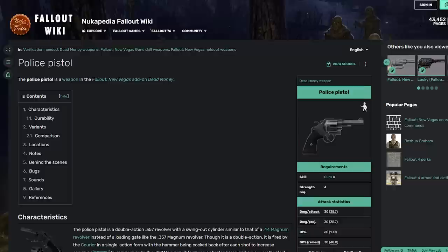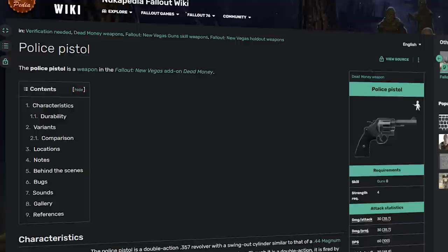One of these items happens to be the focus of this video: a unique .357 revolver. The police pistol has amazing damage, a fast fire rate, and a great reload speed, so what's not to love?